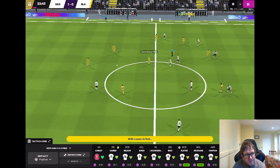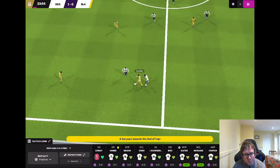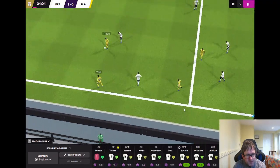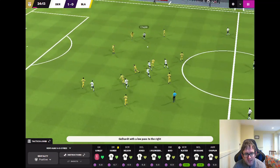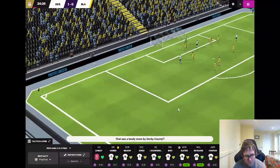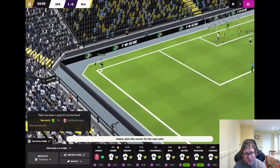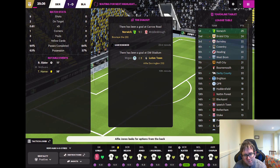No obvious candidates for substitution yet, so we'll keep going. Blackburn in possession in their own half. They've given it away — Slater to McGuane to Gellhart. Chaplin looks for help, gets it from Bird. Slater to Chaplin on the right wing — the shot comes in, it's saved and out for a Derby corner. The in-swinging corner from Hamer, and Alfie Jones heads it over. So it's 1-0, 26 minutes gone.